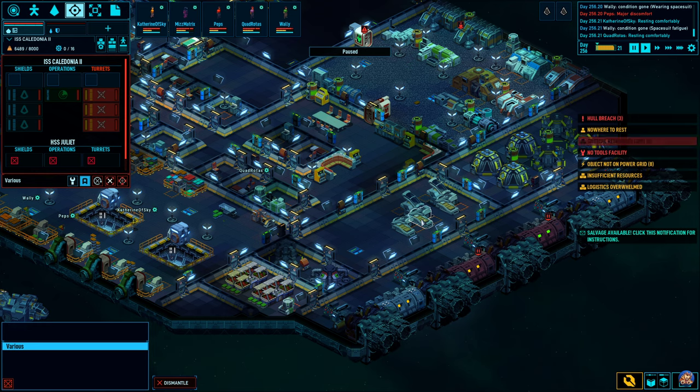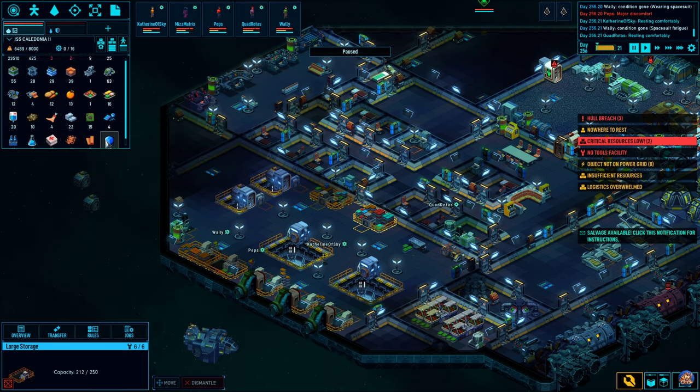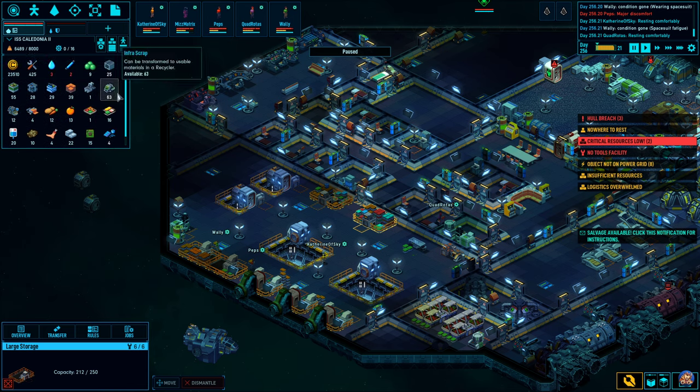Moving on to salvaging. I've found that salvage is not really worth it. If you look at what I have on my ship, I have 63 Infra Scrap that I'm not using — that's taking up 63 spaces in my storage. Basically, the only two salvages that I've found worth it are Tech Scrap and Energy Scrap. The only times you'd need Hull Scrap or Infra Scrap is if you're in dire need of Hull Blocks or Infra Blocks.